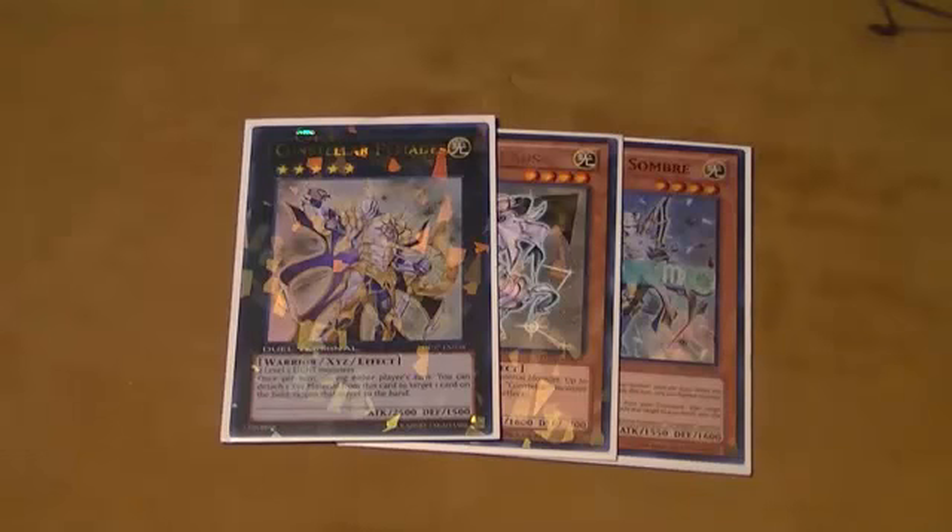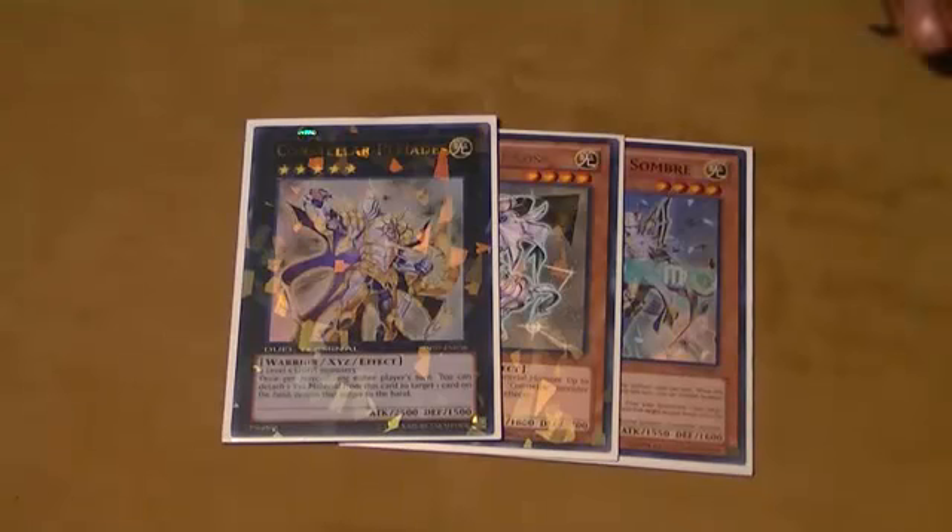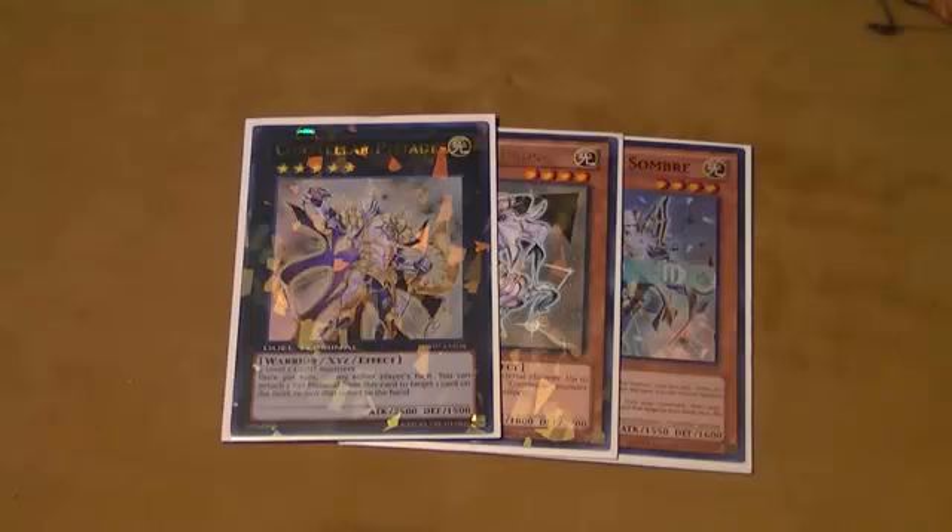Kaus is a little searchable, but then you don't have enough Constellar base to use it with. Can you define what you mean by base? Well, you have your three Sombres, your three Pollux, your three Kaus, and your two or three Algiedi. That's not enough monsters to support a full Constellar engine. If we had one more Constellar card that was at least decent — if it was a searcher, it'd be amazing. If it was a level four Constellar monster that was a searcher, this deck would be tier one. I really think this deck would be the jerk deck of all time.